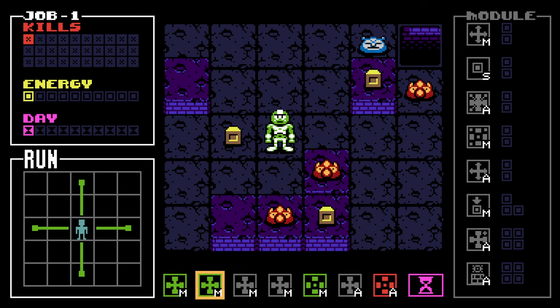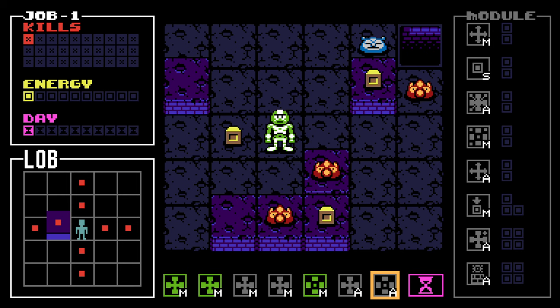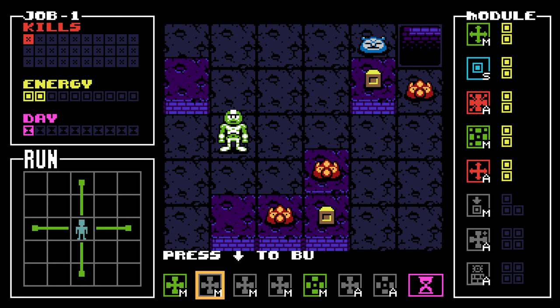It gives me the energy. So lob is throwing a grenade — it's a one-block grenade. We're figuring it out. Press down to buy modules. I'm starting to understand.